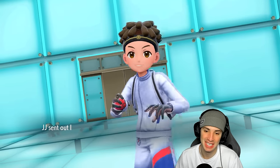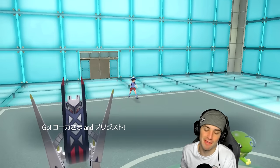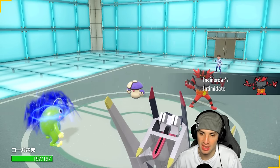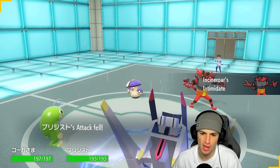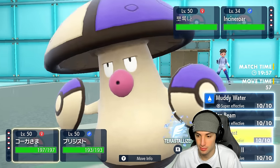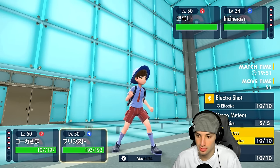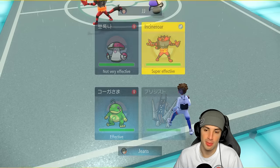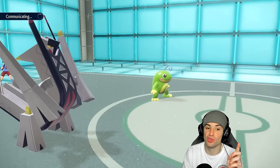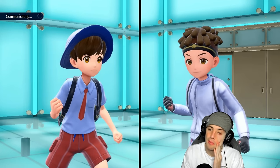Anyway, they're going to end up leading Incineroar and Amoonguss. This looks like a Fake Out support kind of turn, which can be a little rough. I think I have to launch a Muddy Water, or I could go Tera Blast and just try to get rid of this Amoonguss — that could be really awesome. I'll go for that and rip a Body Press into Incineroar.